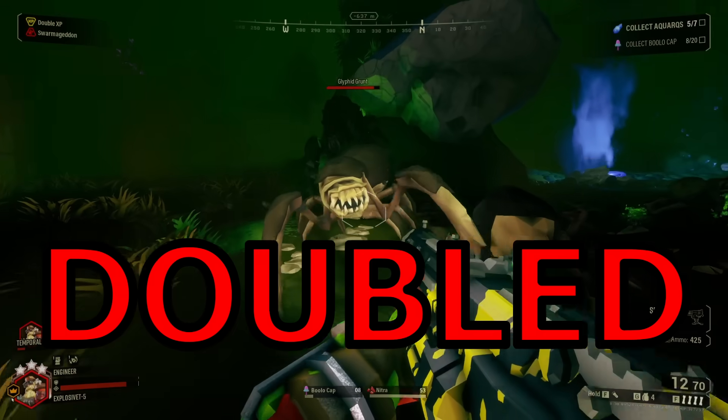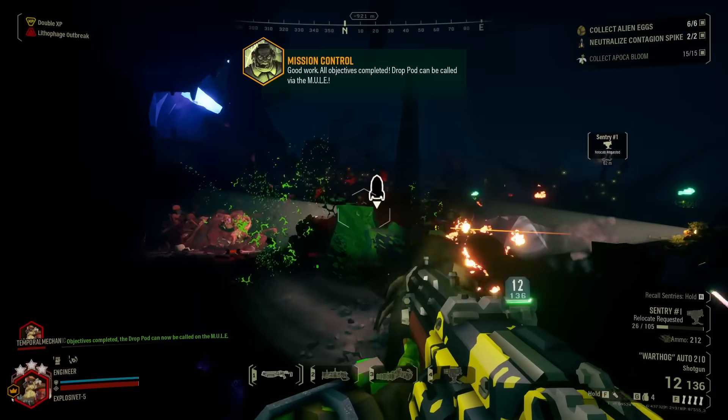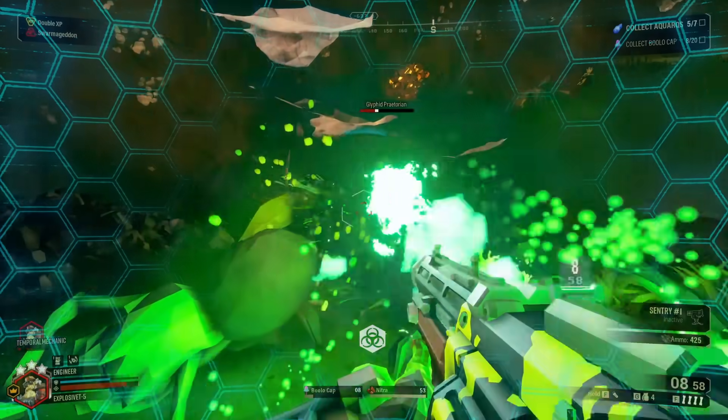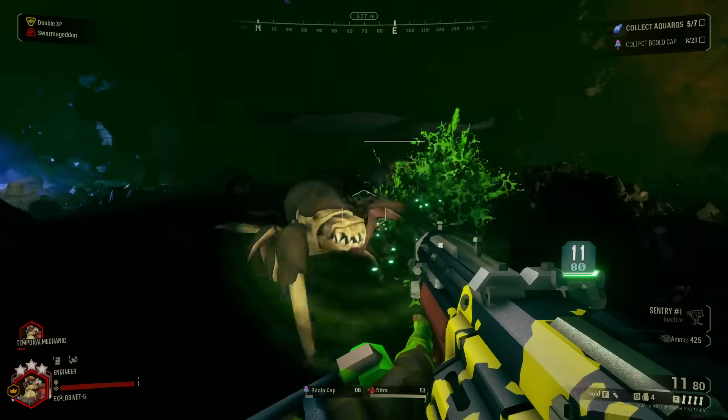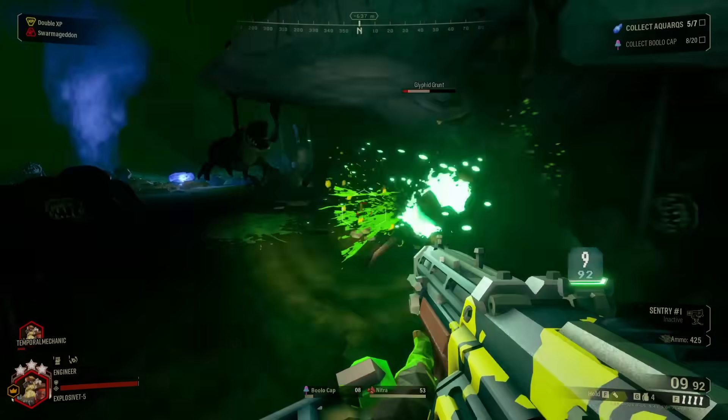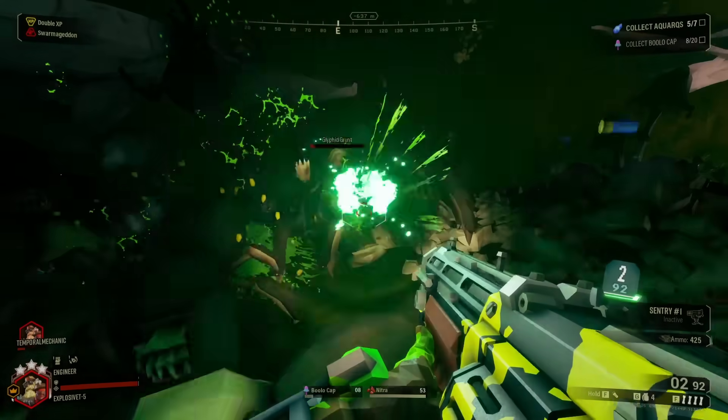Your mag size? Doubled. Your recoil? Halved. Your ammo? Almost doubled. And the best part is, the downsides don't follow this pattern. Your damage is only reduced by 2, compared to the weapon's base damage of 7. Unfortunately, packing only half the powder in your rounds reduces their force enough to remove your stun chance. And also, your stun duration is set to 0.